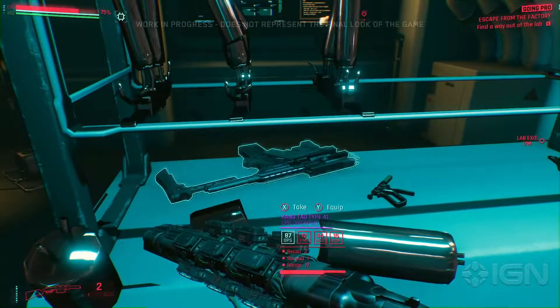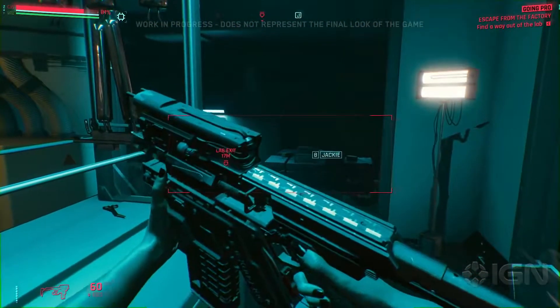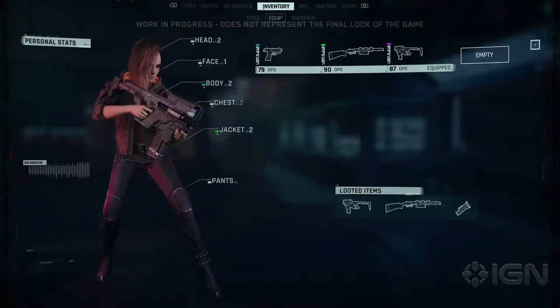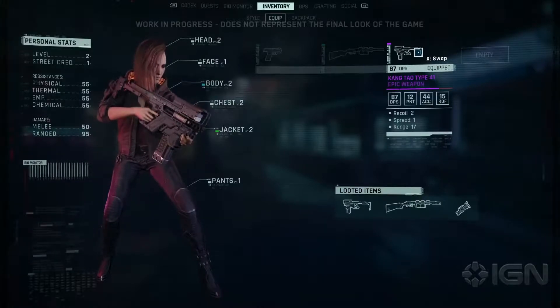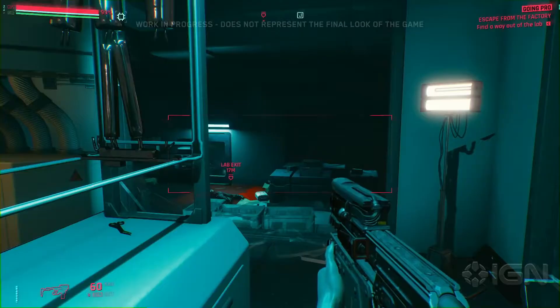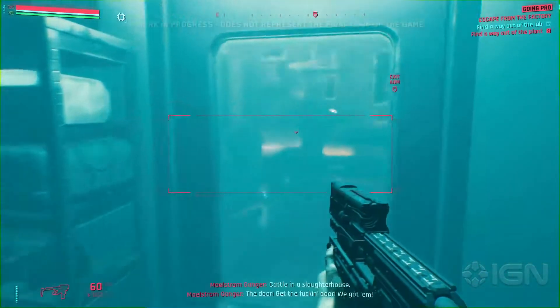Looks like we found some loot. This is a smart gun — one of the more advanced weapons in the game, allowing bullets to track and follow their target. It's one of many different weapons players can acquire. Weapons are built of modules that allow for deep customization and progression. This way, you can be sure to find something that will suit your playstyle.